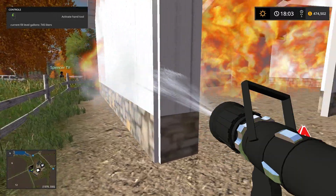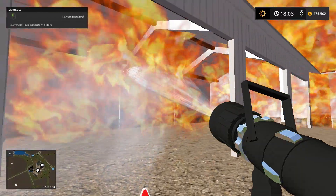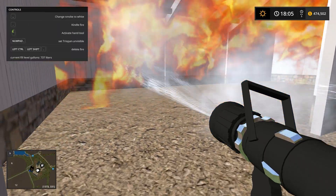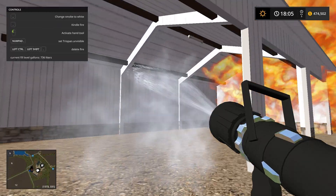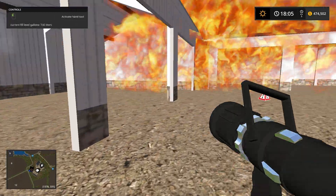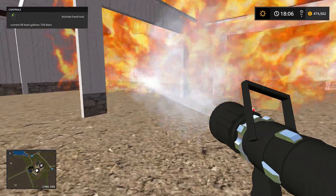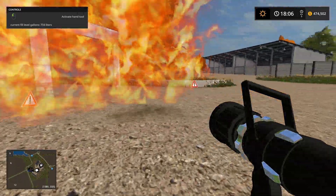We can make sure it doesn't go past the side and get this fence on fire — that's the last thing we need. I'm coming inside, that's where she's burning hot. Nice, we got some of it out! It's getting smaller — this side is not as many flames now.